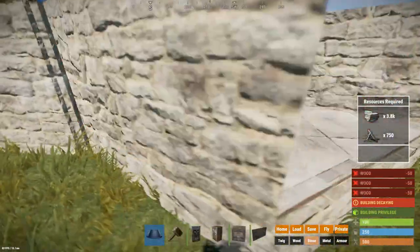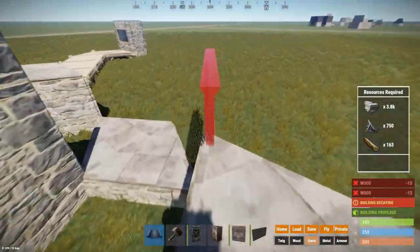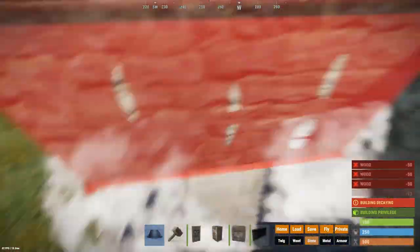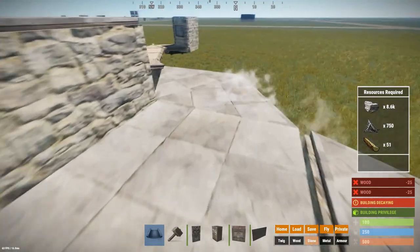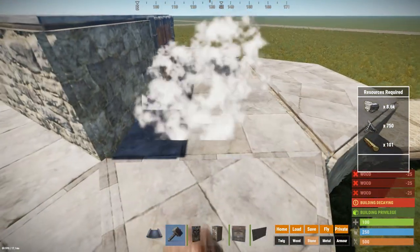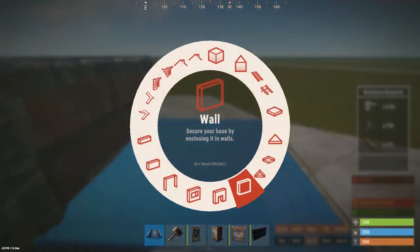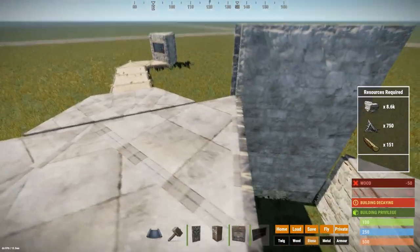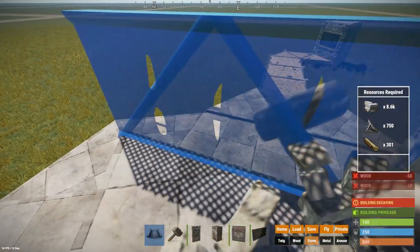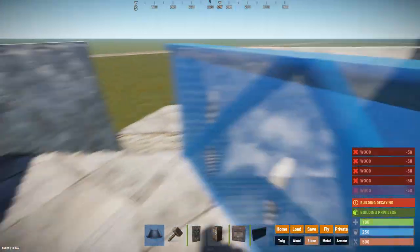To match up in height with the raised foundations we will place down half walls on these triangles we placed in the corners between the external TCs. Now connect the corners using square foundations above the holes in the foundations. Also place walls on the perimeter of these square floors. Now place a ring out of five walls over our core as another layer of honeycomb.